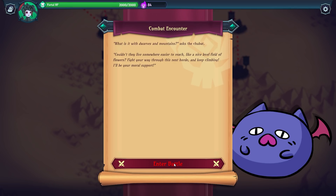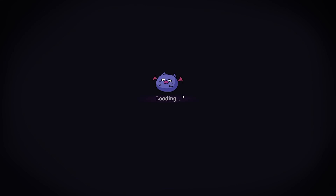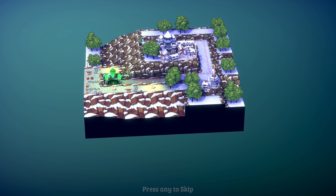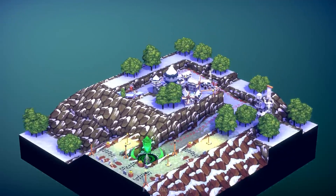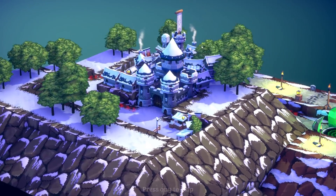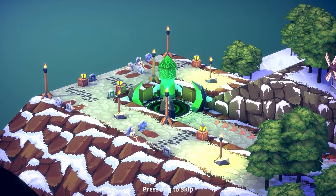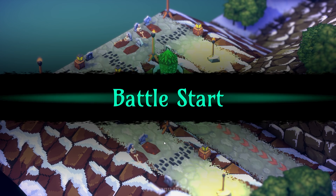The Chubat asks: 'What is it with dwarves and mountains? Can they live somewhere easier to reach, like a nice level field of flowers?' The second battle has a simple path with a little fort that has a clock tower. Very pretty.